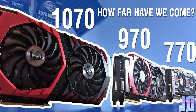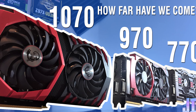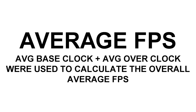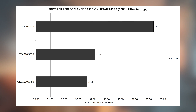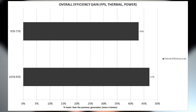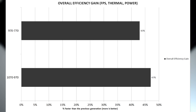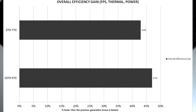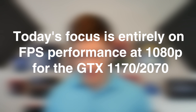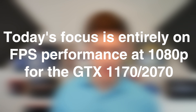I'm going to refer to my video from a couple months back. If you haven't seen it yet, I'd recommend watching it before this video so you understand the full synopsis. The link will be in the card and the description below. Anyways, I calculated that there was a 43% jump in overall performance between the 770 and the 970, and a 47% jump from the 970 to the 1070. That overall performance includes FPS performance, thermal efficiency, and power efficiency, but for the sake of this video we're going to focus on just FPS performance.